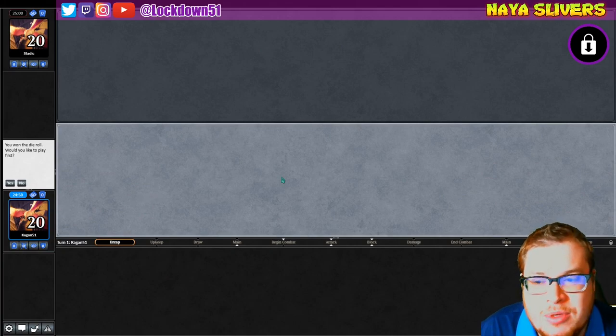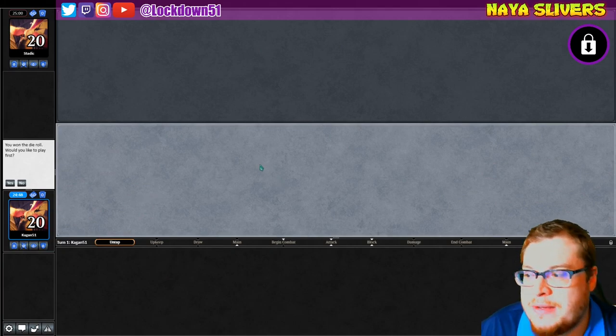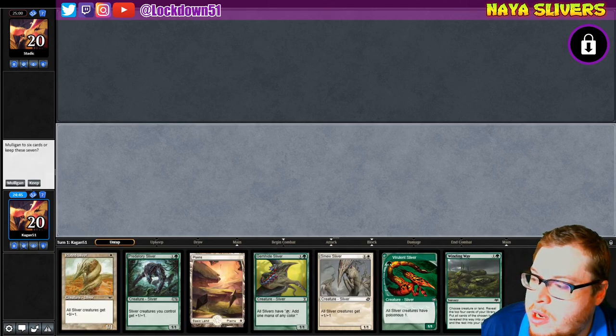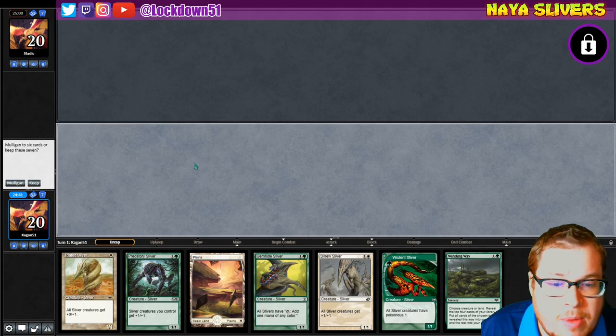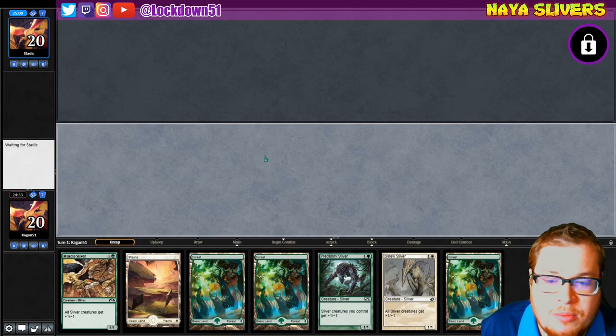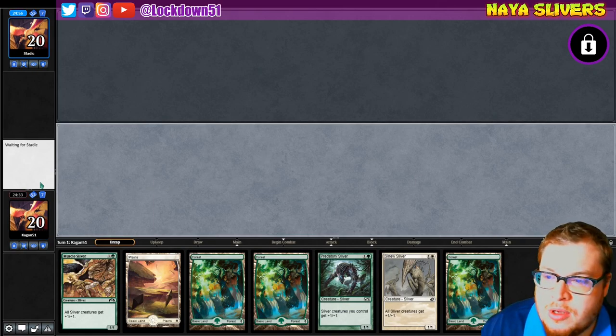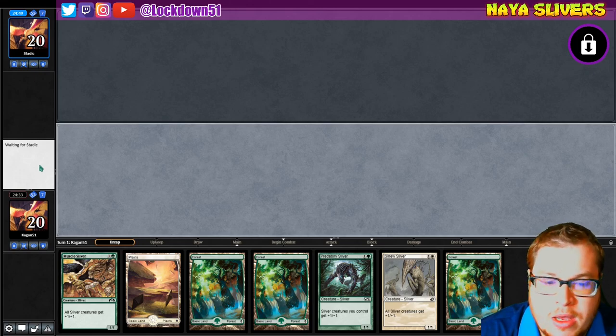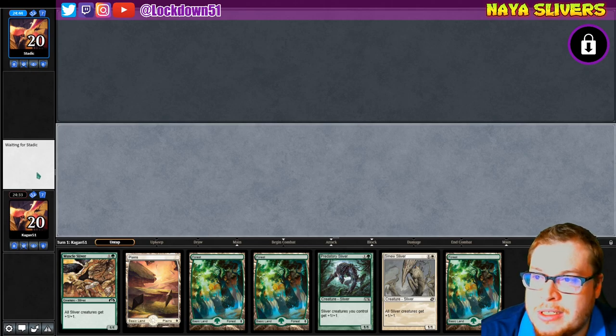Welcome back everybody, it's time to lock down some Naya Slivers. We won the die roll up against Static. We can't keep this opening hand — it's tempting because we've got the Gem Hide, but can't do the one-landers. So we're gonna mulligan. We'll keep this — we got plenty of lands, plenty of lords. That's a good start. We'll just chuck back one of these forests and be on our merry way.